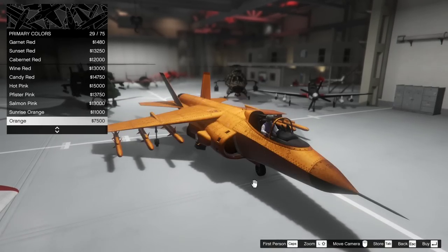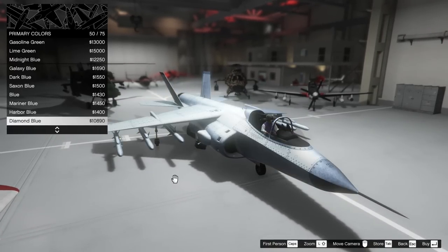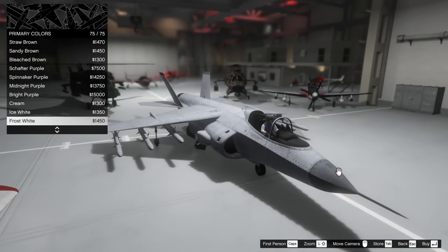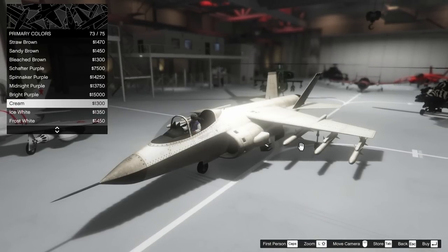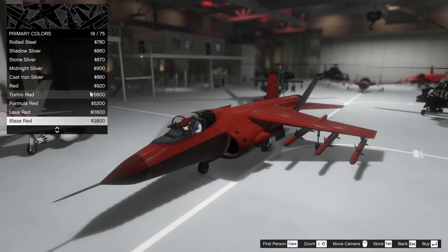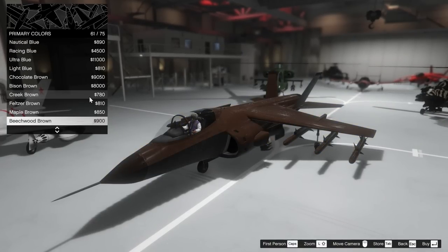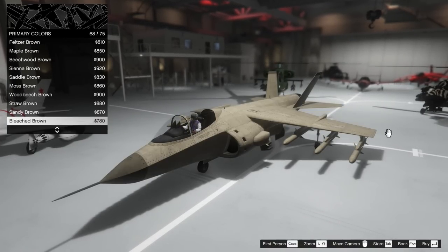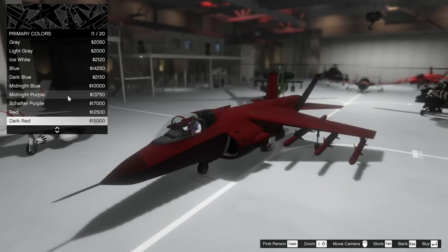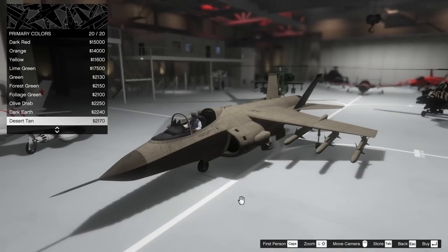We're going to scroll through here and just see what we actually want to go with. Obviously these are all metallic options. I think we'll probably end up going for something other than metallic, because I feel like the metallic kind of looks weird on a fighter jet like this. Let's go into just the classic colors — I feel like these look a little better. We might end up having to go with a matte color. I think it does look really cool in like a brown — that's pretty neat actually.